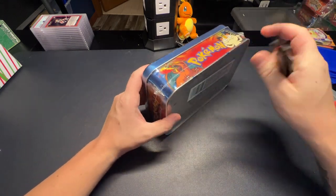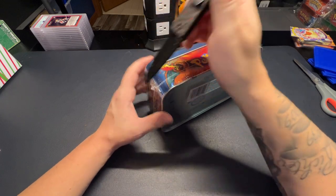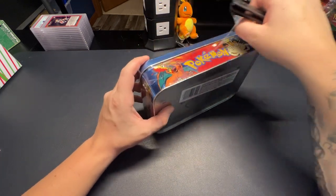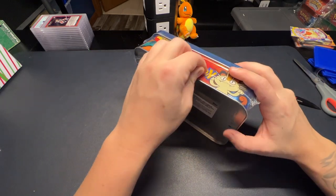So it's not just a holo and non-holo that you can get from these packs. There's also die-cut cards, there's embossed cards, and then there's these little clear-cut cards — and that's going to be the main chase for me out of here: the clear-cut Charizard card.